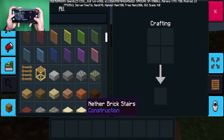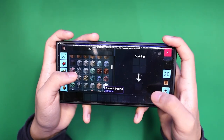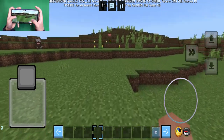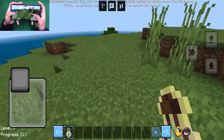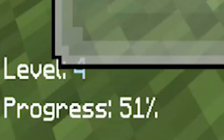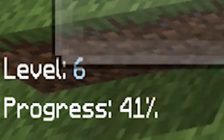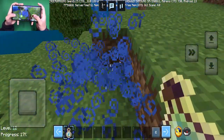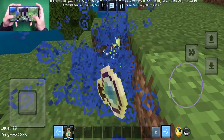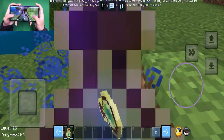Look at all these cool features — the creative menu is obviously themed to match this fantastic looking client. This client will also tell you what level you are and how much progress you have left till the next one, which is another really cool feature, especially if you're out there grinding in order to enchant anything. This will definitely come in handy.